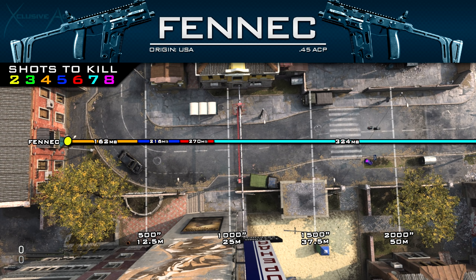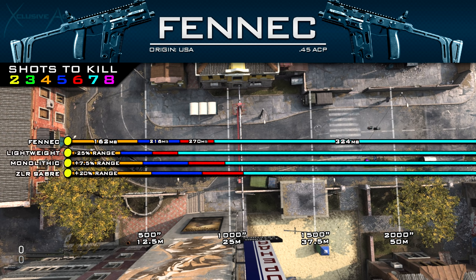It does drop off to a seven-shot kill fairly early at about 22 meters or so, which clearly shows this gun is designed to excel up close. Once you start stretching out to even mid-range, it's going to take quite a few shots to kill. For suppressors: the lightweight suppressor reduces ranges by 25%, the monolithic suppressor increases ranges by 7.5%, and there's also a unique suppressor we'll cover later that increases range values by 20%.